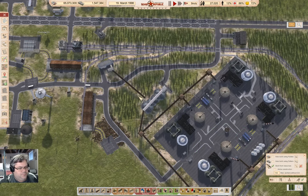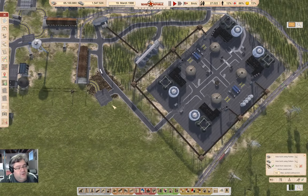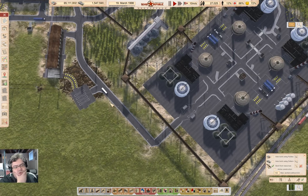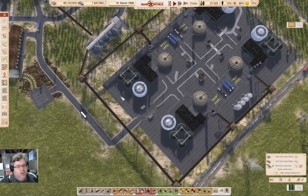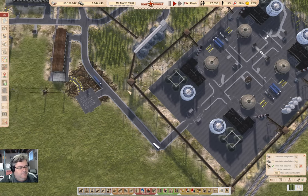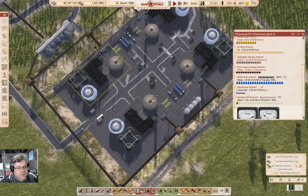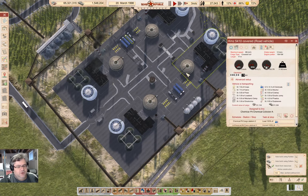They're going to go and get gas first — I should put a gas station down here just for efficiency. Yeah, probably should. The electricity problem was one I made for myself. And we have built up the chemicals in the export there. So we go in there and load up some of the chemicals. How much does the truck hold? Five. And off it goes.